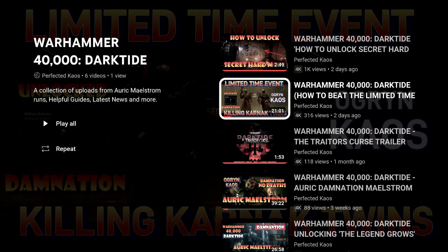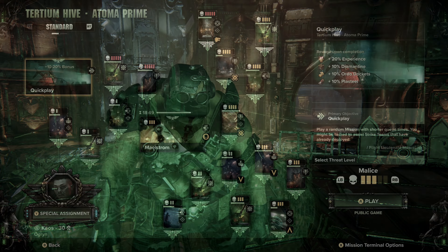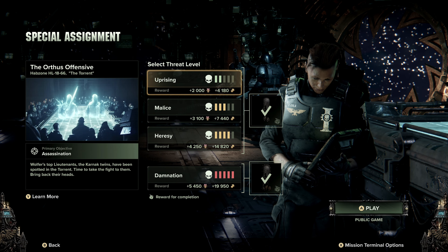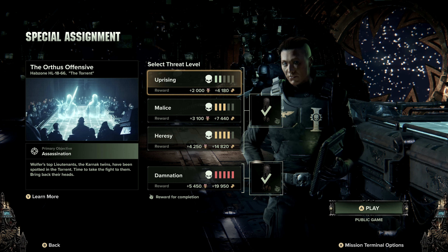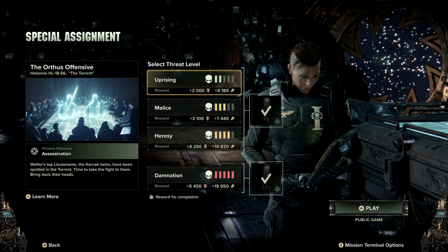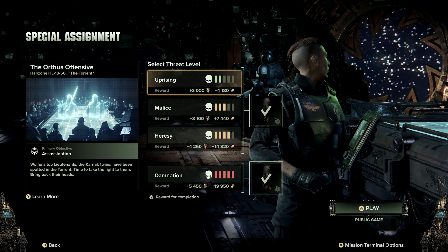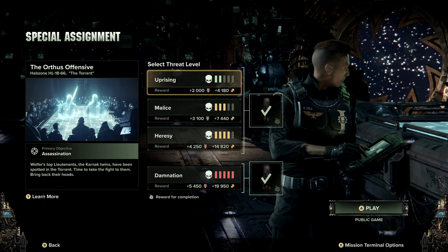If you are fully aware of the Orthos Offensive and completed it but you're just looking for information on hard mode, this is what I suggest. Step 1: grab your favorite character, go to the mission board, activate the special assignment, and select the mission on Uprising difficulty. Step 2: using the guide I provided on how to unlock super hard mode — I will put a link up on the screen for that — go play that mission and hit all the bells in that mission.